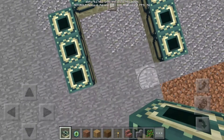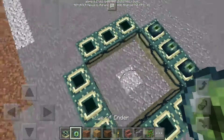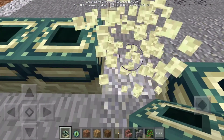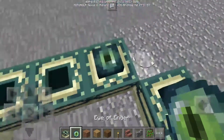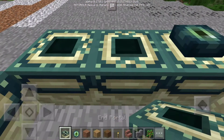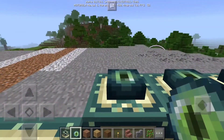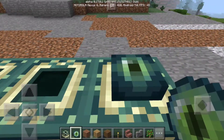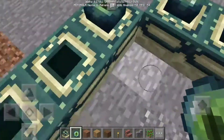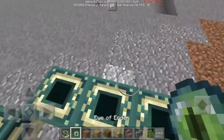Let's make an End portal. This is one of the ways to go to the End - the first and easier way. You have to keep placing the Eye of Enders and see that little white dot - make sure it's facing the middle. The white dot has to be facing the middle. Sometimes it doesn't, so you just break it and place it again. Usually on the second try it works.